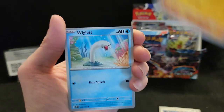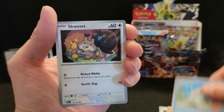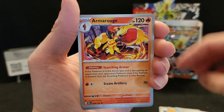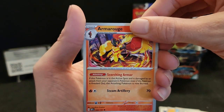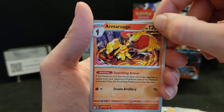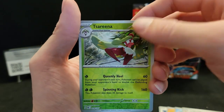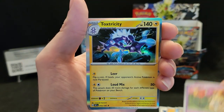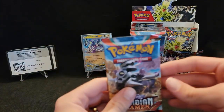Chewtle, Barboach, Wiglett — Pidgeotto, Dragonair, Armarouge. Armarouge is not too bad but I love Ceruledge a lot better. Serena, Togepi, and a hollow Toxtricity.